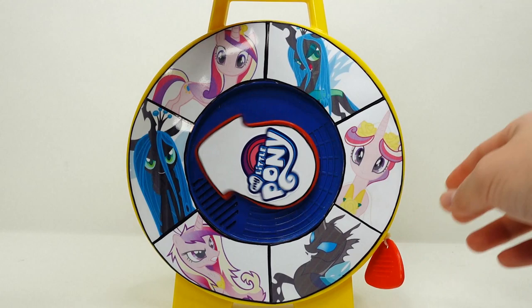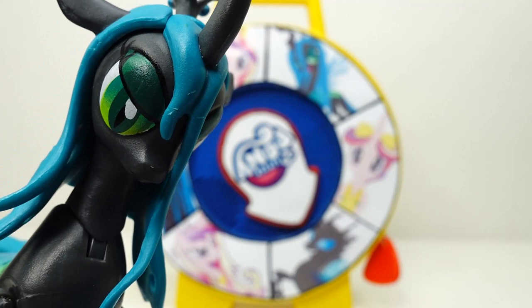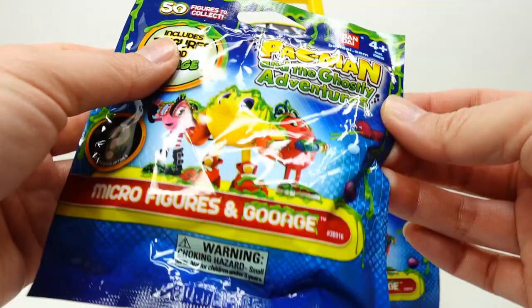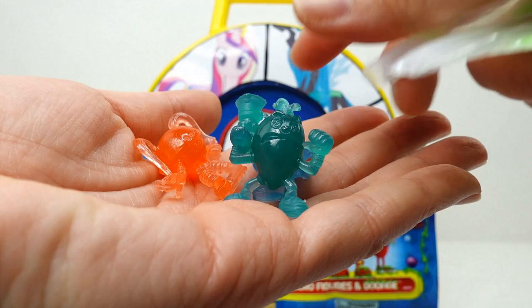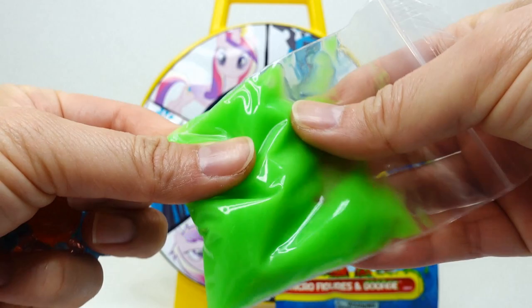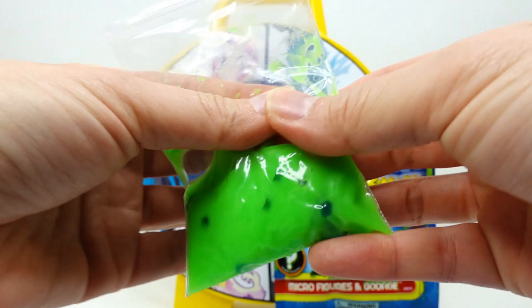Our first spin — we got a changeling, so Queen Chrysalis wins! 'I knew it, I'm gonna win this game!' It looks like we got some surprises from Queen Chrysalis. It says Pac-Man and the Ghostly Adventures, includes three figures. Oh no, this is gonna be messy! We've got a green one, a blue one, and an orange one, plus a pack of goo. Let's drop our little figures into the goo!